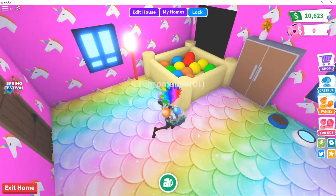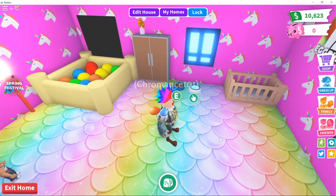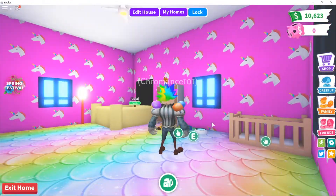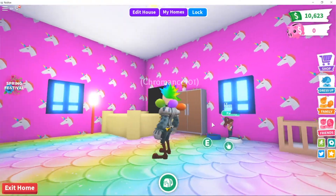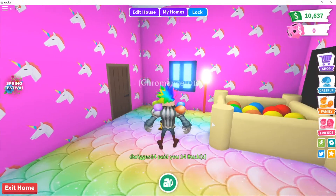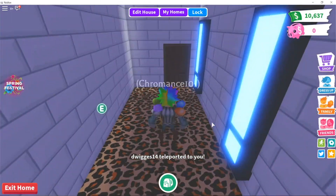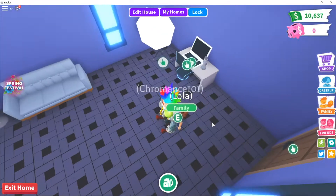We have a ball pit to play in, a little closet, a food bowl and water bowl in case you get hungry at night, and a couple of stock beds the house comes with. I went with cool rainbow scales on the flooring and unicorns on the wallpaper. Pretty mild upgrades in this room. We also have the leopard print — or is it cheetah print? Let me know down below.